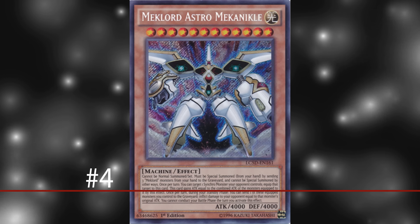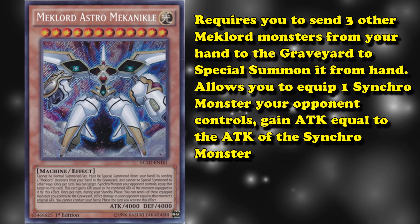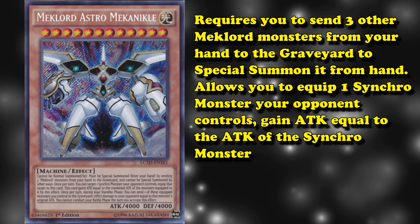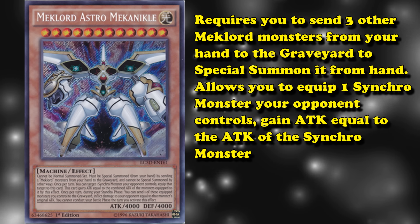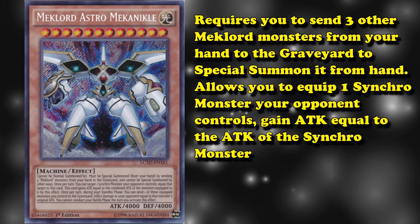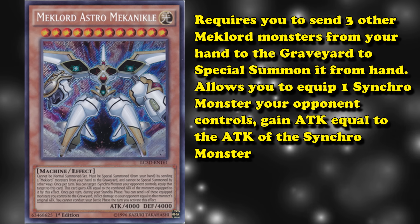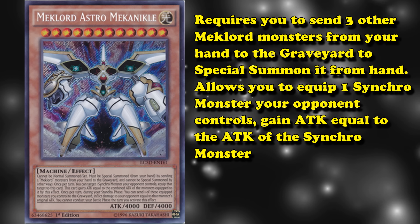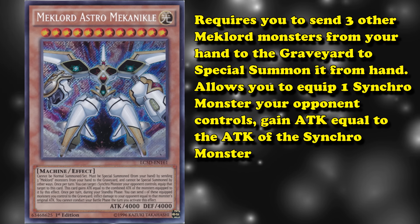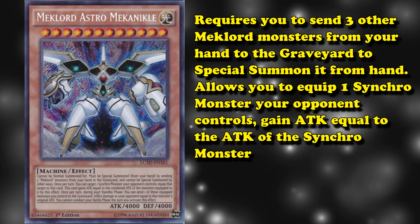Number 4, Mechlord Astro Mecha Nickel. This card requires you to send 3 other Mechlord monsters from your hand to the graveyard to special summon it from your hand — already a terrible summoning condition, as going minus 3 to bring out a card isn't very good. Its effect lets you equip one synchro monster your opponent controls, and then you gain attack equal to the attack of that synchro monster. With 4000 attack baseline, that additional attack is going to make it an incredible beat stick, assuming you have a synchro to steal. But let's just assume we're in the synchro era and we're playing this card.